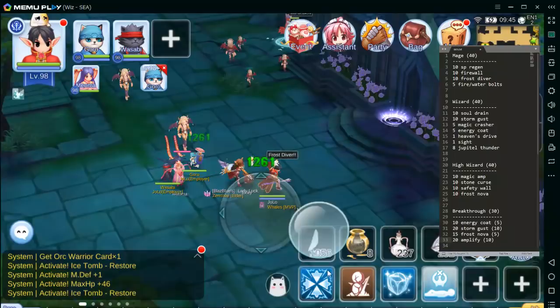So yan, for na yung suggested skill build — go for High Wizard with Breakthrough. Yan yung plan. Hopefully nakatulong din sa inyo. Thank you for watching. Bye-bye!